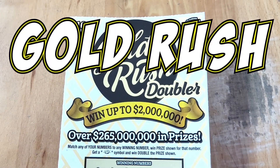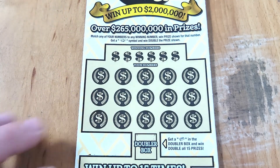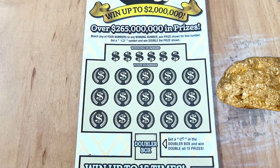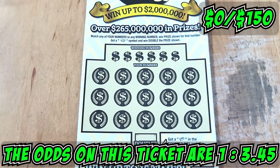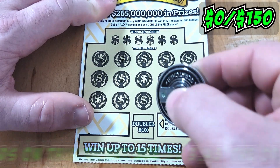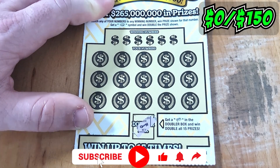Starting up with a $10 Gold Rush Doubler, ticket triple zero, one of my favorites. On this ticket, we're looking for a golden nugget, or down to the doubler box — if we get a gold bar, we win double all 15 prizes. Let's hope we can find us a gold bar today. Looking for a gold bar first, and just a key. We cannot get a gold bar.